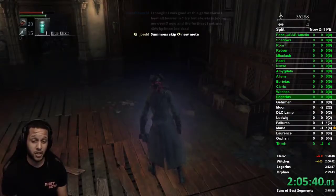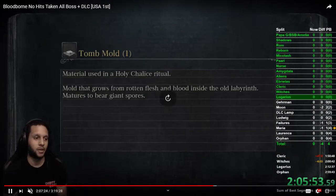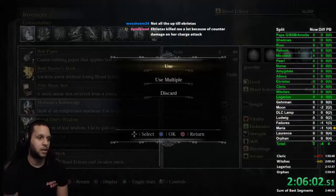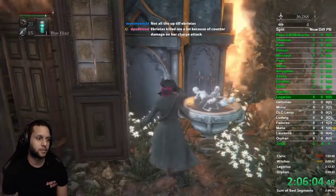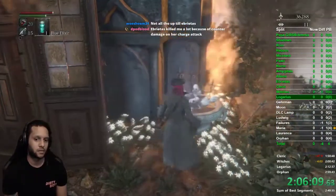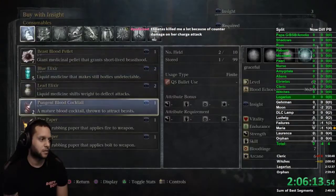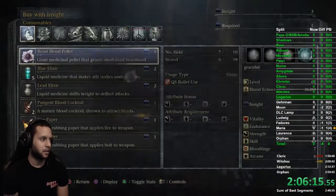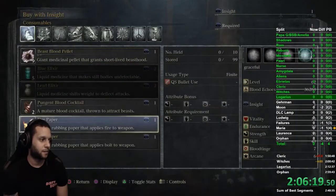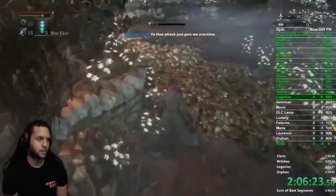Kill the alien — dies in one hit. Here's your Cainhurst summons. Open the door and you're done with that run. It's a long run through but it is what it is. Grab this lamp and you're done. Back at hunter's dream — use your madman's knowledge, get more blue elixirs. You need five total for this next split, though I get five just in case. You can hold up to ten beast blood pellets and ten bolt paper.